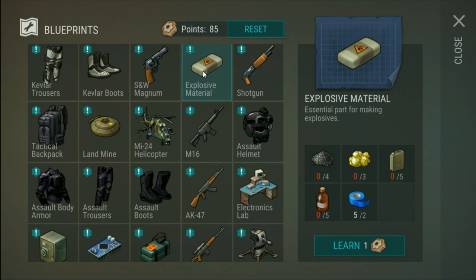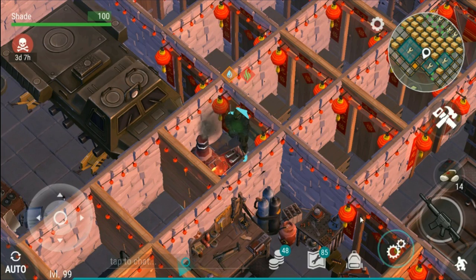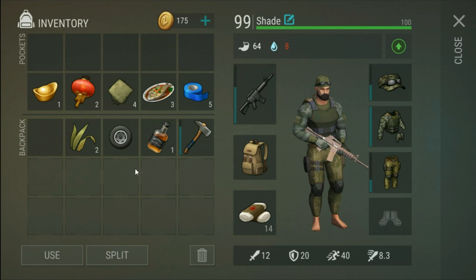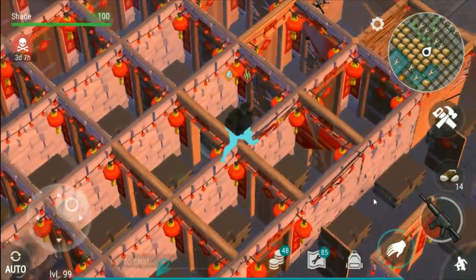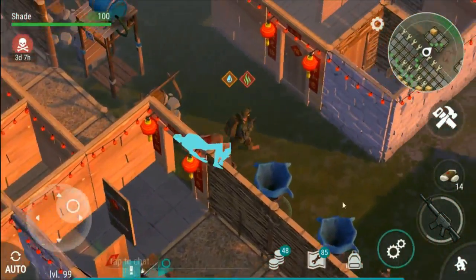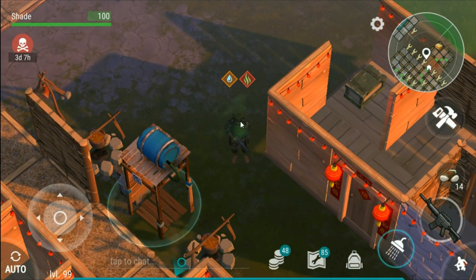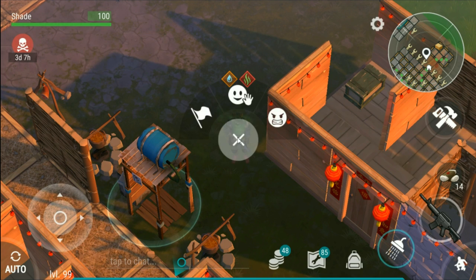I just want the tactical backpack so I can have these two bottom inventory lines completely full. The military backpack unlocks that line, and then the tactical gives you the last line. I think I'm going to cut the first episode here. If you do enjoy Last Day on Earth, let me know. Goodbye!